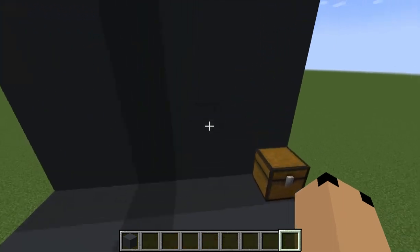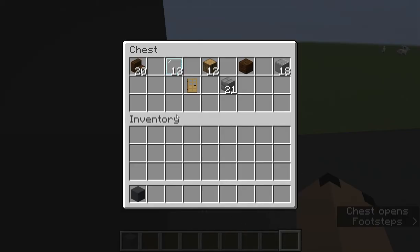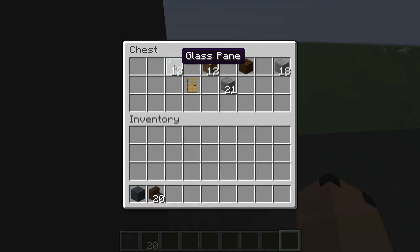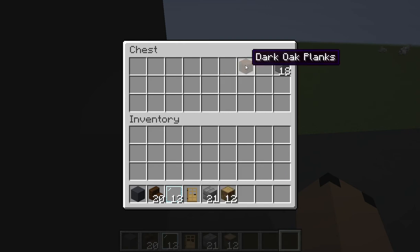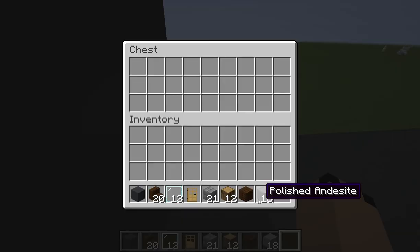The next build that we're going to do is a house. You're going to need 20 dark oak stairs, 13 glass panes, 1 oak door, 21 stone bricks, 12 oak logs, 1 dark oak plank, and 18 polished andesite.